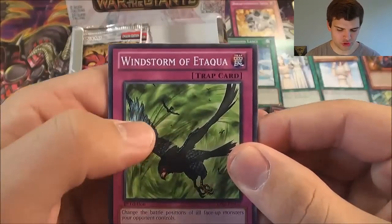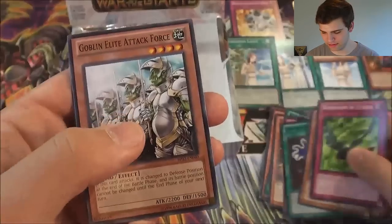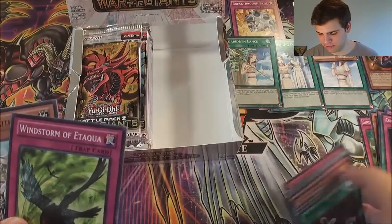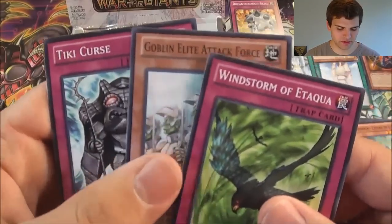Copycat, Twin-headed Behemoth, Windstorm of Etaakawa, Lockwing Zephyrus the Elite mosaic rare, a Premature Burial. This set is also kind of like Battle Pack 1 — you're supposed to be able to get 10 packs and kind of make a deck out of it. You could do like a sealed tournament or a draft.